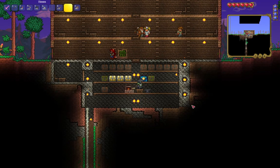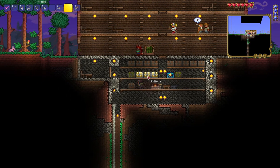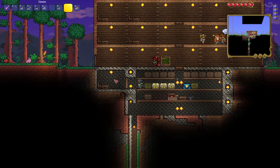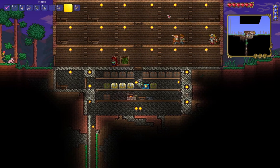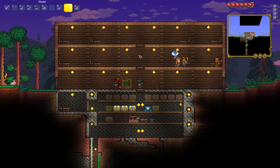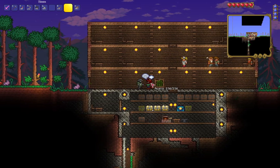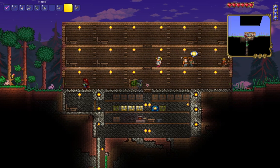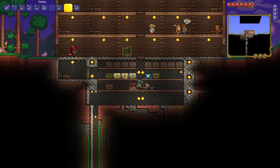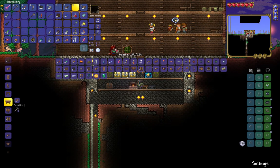Welcome back to another tutorial episode. We made a little home for the demolitionist, as well as some other little homes up here for new people to move in. Today's topic is going to be how the hell do you make a net — I need to make a butterfly net.